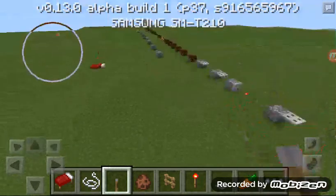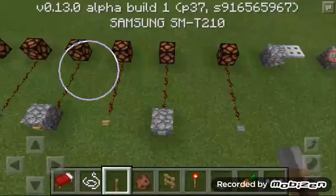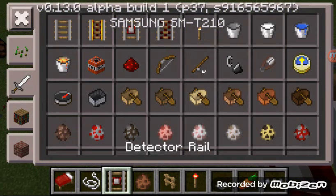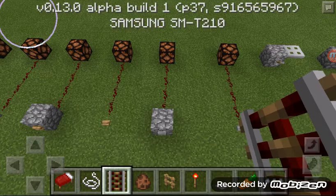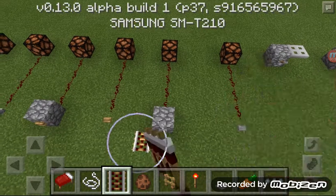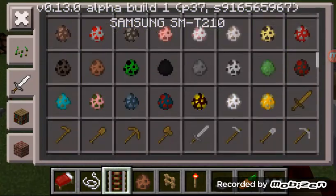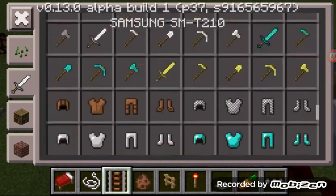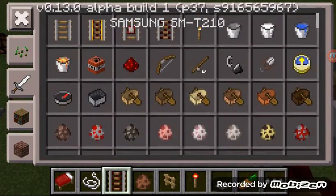You know, that includes the weighted pressure plates and everything. You can also find the main redstone stuff — we have different rails. Activated rails don't work yet, I don't know why. But if you come here and go down, there are all the redstone components.